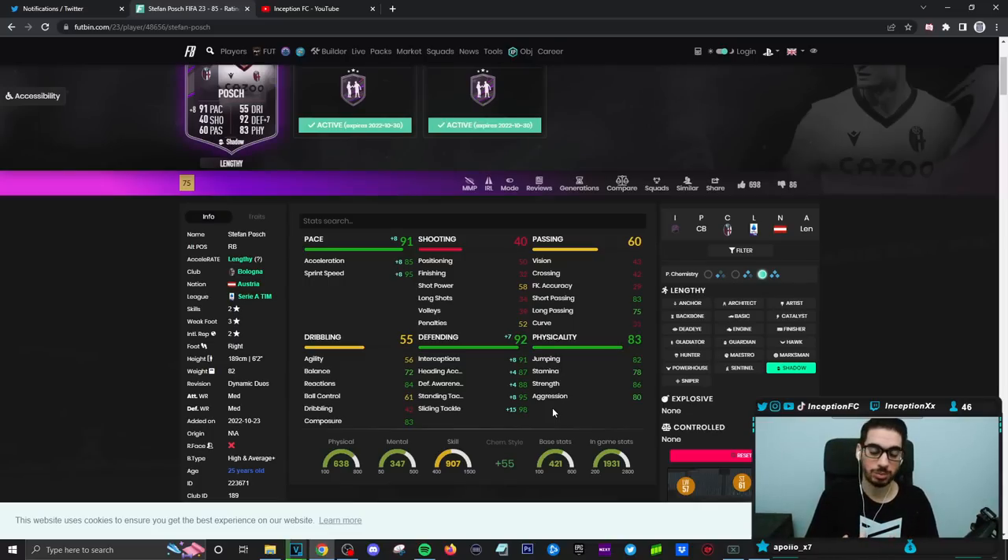This card for around 20K looks like he could be a very decent option to work with in the center back position to provide you that triple link setup to Arnautovic. Some very good stuff so far, because it's always nice to have lower acceleration and higher sprint speed for the lengthy type players. If you do any sort of overcommitment with these guys, their trackback should be very nice to work with.